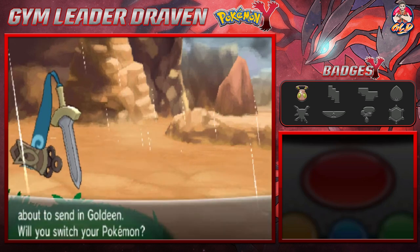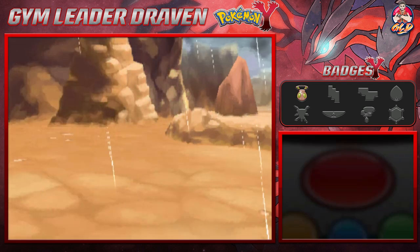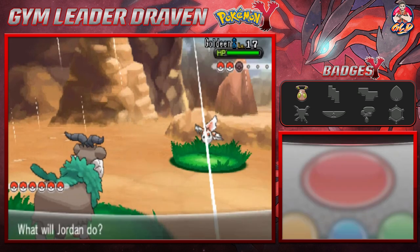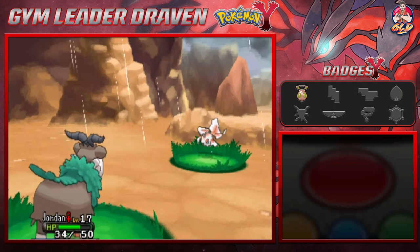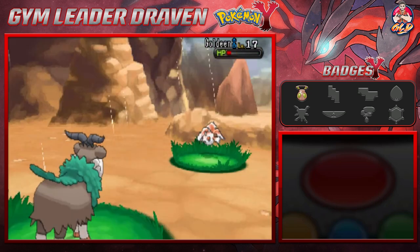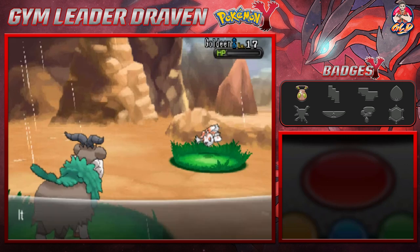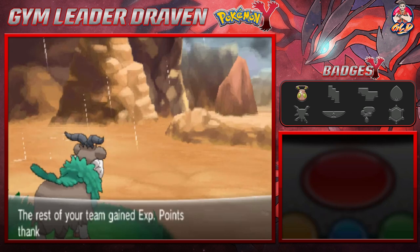Now we have Goldeen, and we're going to go with Jordan. There's one problem — it's raining, so Goldeen could potentially have some Water Sport capability. Razor Leaf — Goldeen uses Peck which is super effective, but Razor Leaf is much more super effective and nearly defeats Goldeen. One more Razor Leaf — and there you go, Razor Leaf for the win!